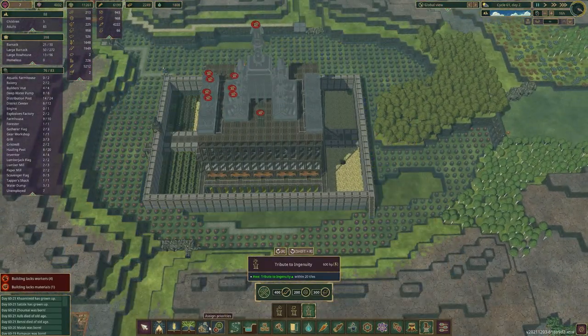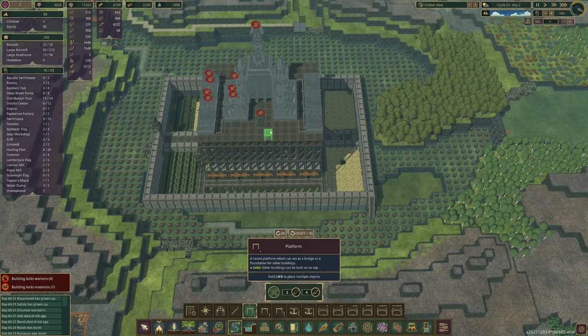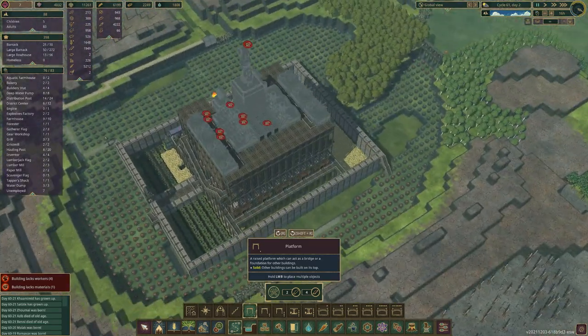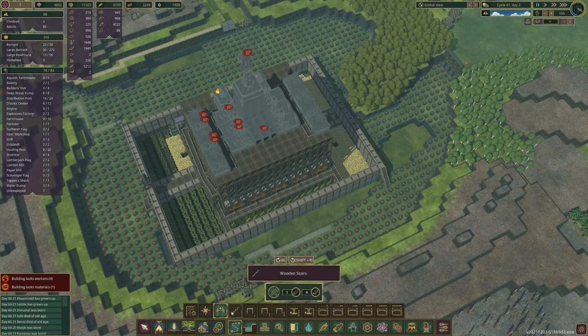I want to make a stairway, and I hope the district can reach that far because I'm going to put some rooftop terraces up there. So maybe if we start a stairway from here and go up like this — I don't know if we need to go up one more level.